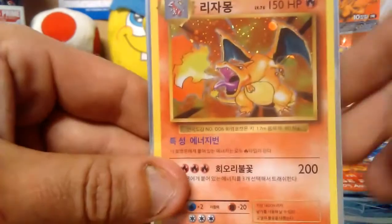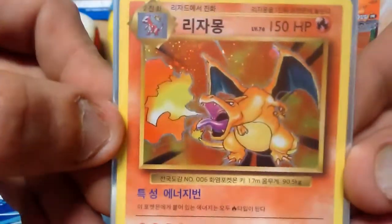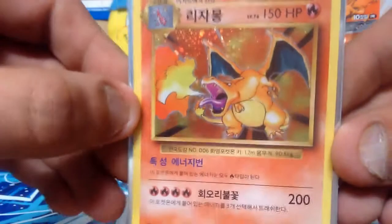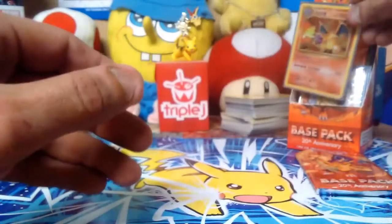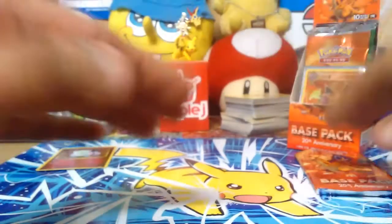Look at it — 200 attack damage! The artwork is off the chains, oh my god! All right guys, I'm sorry, I'm gonna calm down and we're gonna see what's in the last packet. Can't believe that just happened — hollow Charizard!